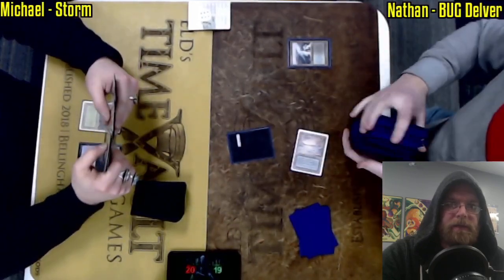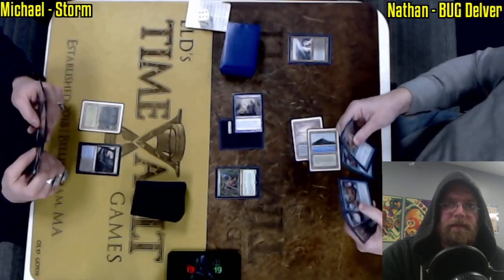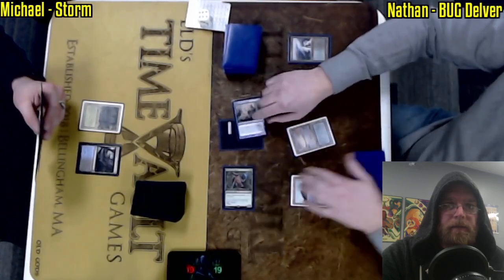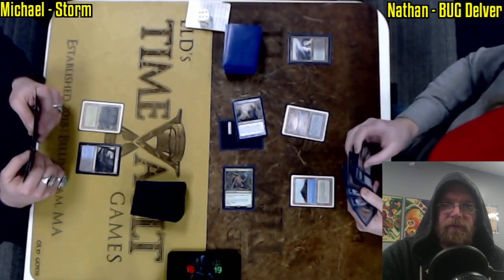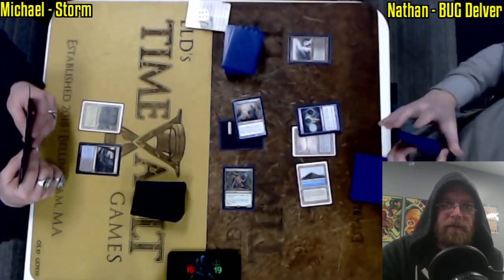Game three, Michael on the play. No first turn kill. Nathan has his ideal opening here of a turn one Delver off of Underground Sea — his mana base is not going to be much of a liability unless Michael has Carpet of Flowers. A Collector Ouphe, and that is a very potent threat versus Michael as it shuts off his Lotus Petals and Lion's Eye Diamonds. Lion's Eye Diamond is really one of the most important cards in the deck — the discarding effect is so important to getting Hellbent, being able to tutor for any card. It's essentially like playing with Demonic Tutor and Black Lotus when it all comes together perfectly.